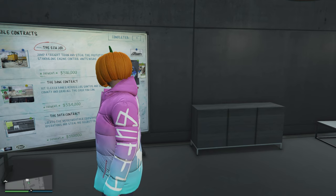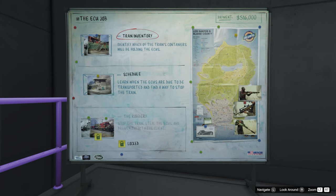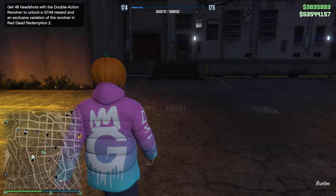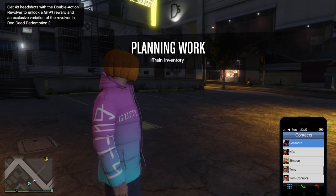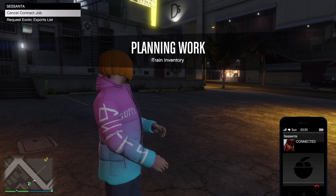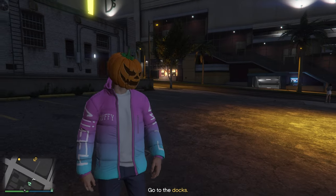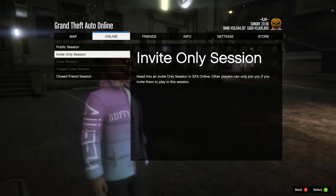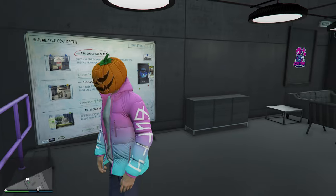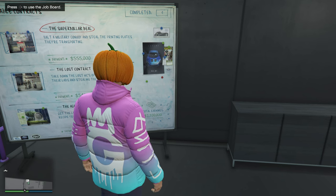If you don't want to do another mission, go grab something to eat and come back after 30 minutes. If the Union Depository Contract is not showing up on the board, what you're going to have to do is start up one of the other contracts, then go into contacts and call her, and then cancel the mission. When you come back in it should refresh. You just start up one of these, cancel it, restart, and it'll pop up.